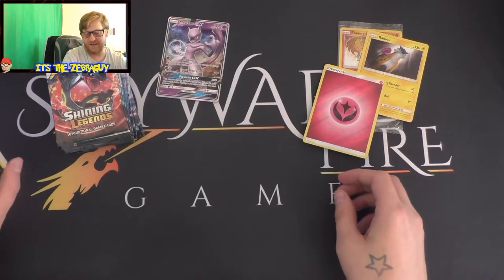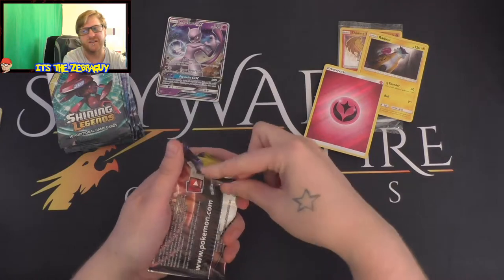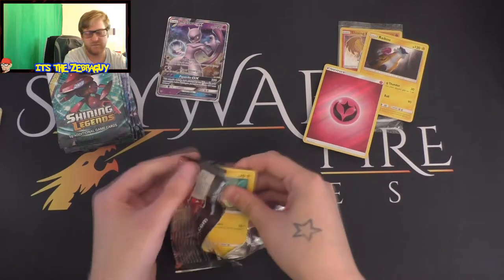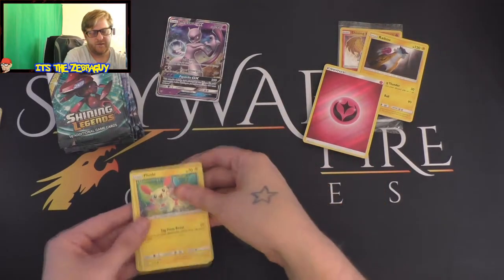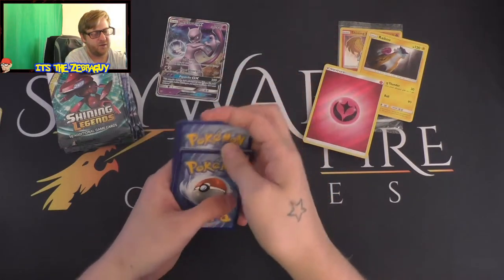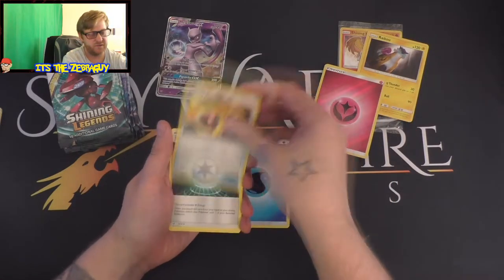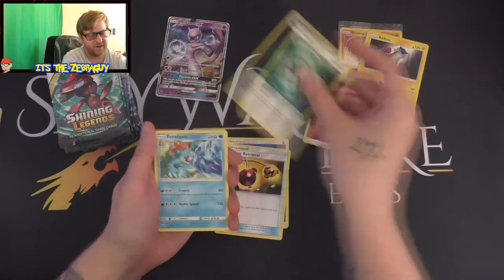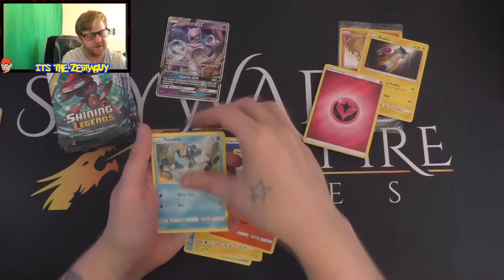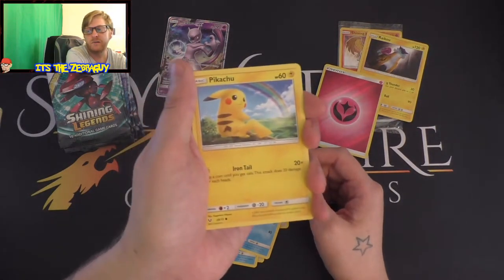I'm going to have to thank Luke and Simon for this because we're starting off really well. On to pack three - another water energy, Energy Retrieval, Warp Energy, Feraligatr, Flaaffy, Torkoal, Togedemaru, Weasel. Look at that sweet little Pikachu!